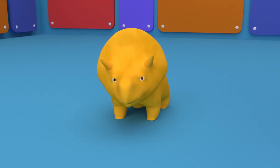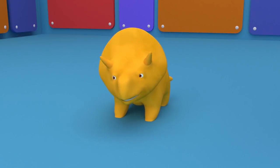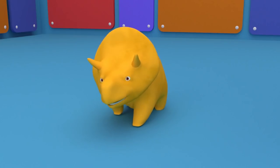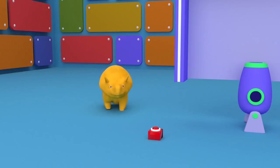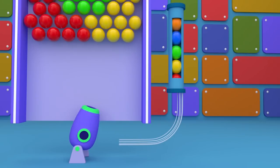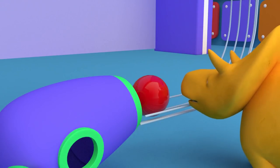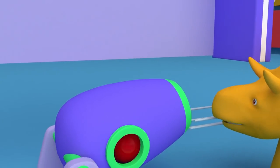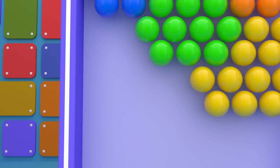Hi, Dinah! How are you? Would you like to pop bubbles with a cannon? Great! Let's go! Push the button to drop a ball! Red! Hit the red bubbles with the red ball! Well done, Dino!